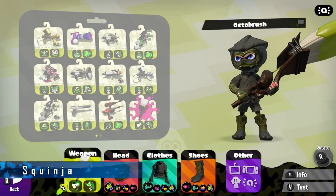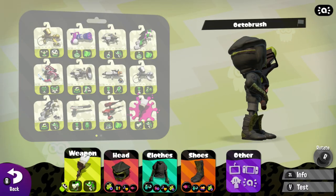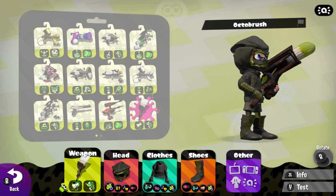My next clothing combination is actually very simple — it's the squinja outfit that you get with one of the Splatoon 2 amiibo. With this combination, I paired the octobrush. The octobrush has an ancient look to it, and the squinja outfit also has an ancient look, so I thought the two fit perfectly.